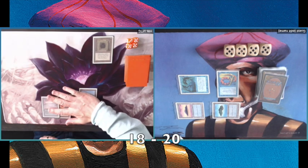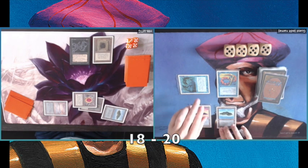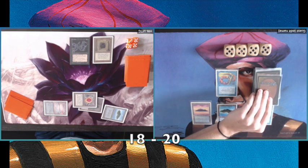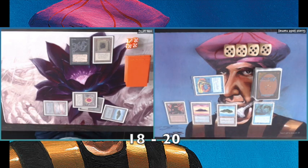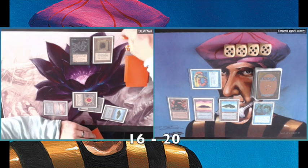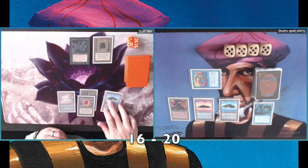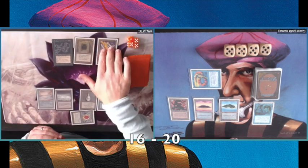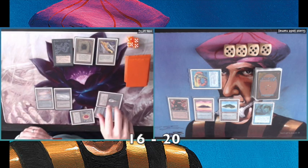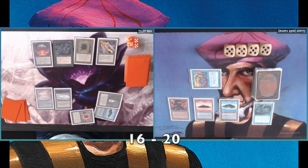Hank has some Moxes and an Underground Sea, tapping for four and playing The Abyss — that's a problem, having to sacrifice a creature. It's a great tool when playing against an aggressive creature deck. I play a Mishra's Factory, deciding to let my Lord of Atlantis die and use my Factory instead. Then there's a Chaos Orb — even more bad news. I play a Boomerang targeting something in response.